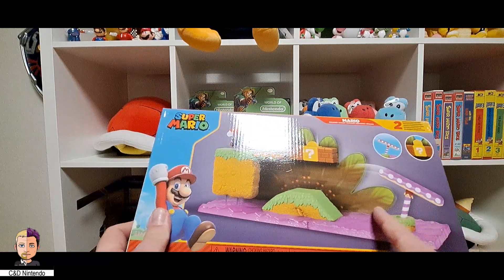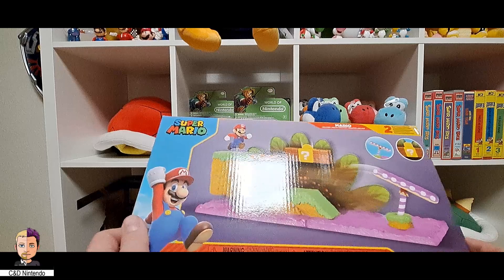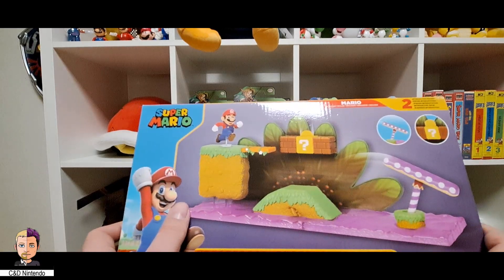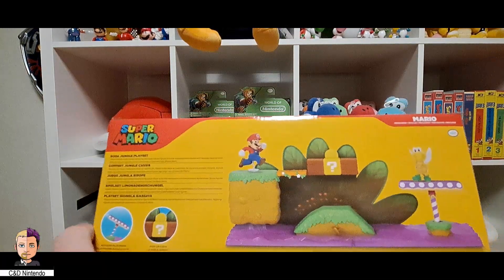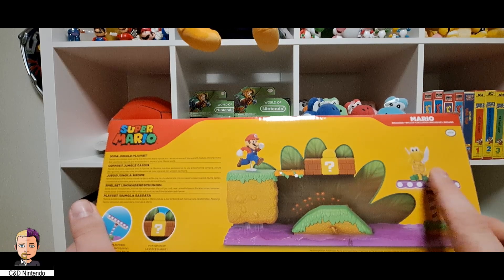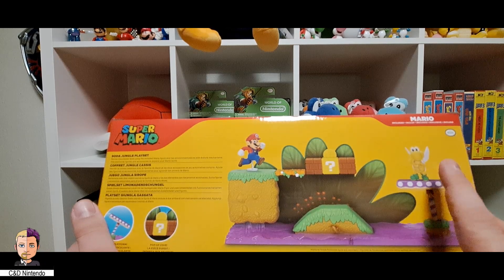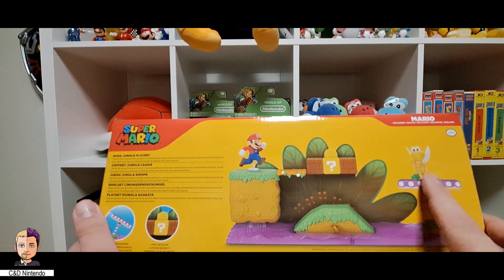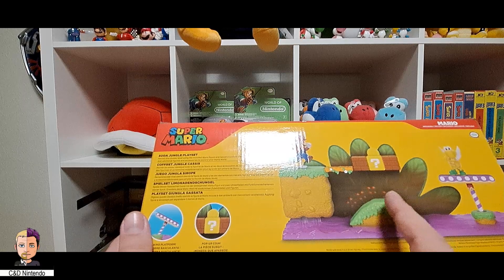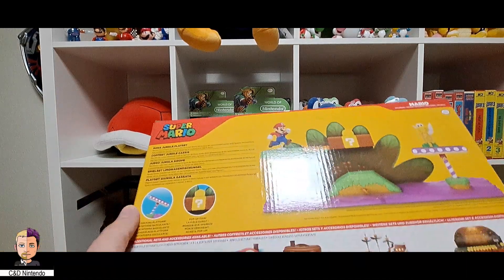This one here can move back and forth and locks into position. People are complaining that you can't really put Mario on it — that's true, but you can use some sticky adhesive gum to help. I'm quite a big fan of it. The paratrooper here is not part of the set — and come to think of it, I've actually never seen a 2.5-inch paratrooper. I've seen it in 4-inch but never 2.5. Do they even exist, or is this foreshadowing new stuff? It comes with a block that can put up a coin, which we've seen in some older play sets as well.